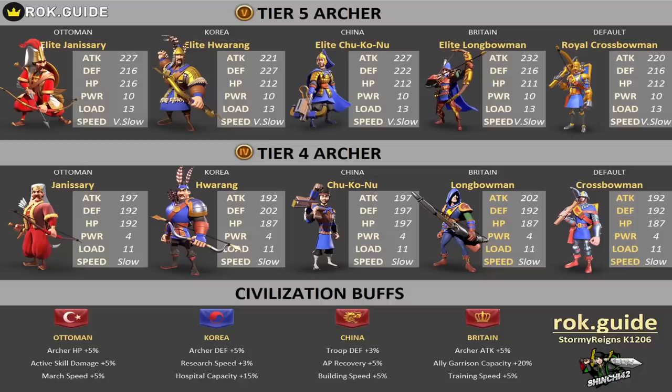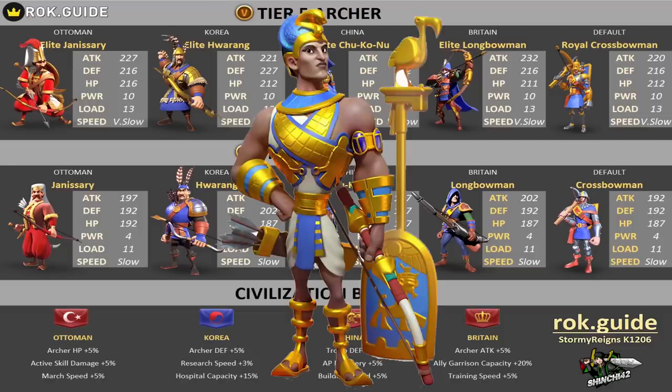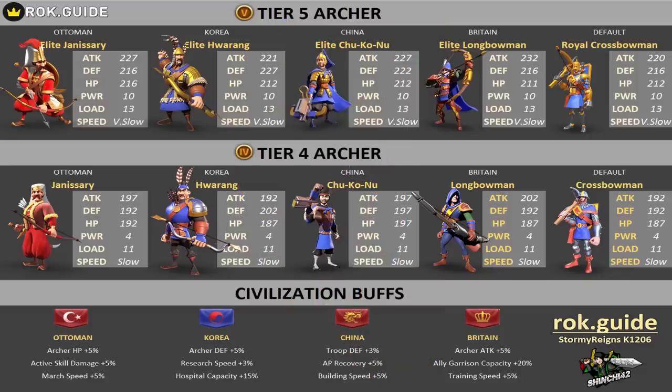We also have to think about the civilization buff. If you are picking a special unit, it comes with a civ buff. With Britain's civ buff, the reason I've stayed most of the time on Britain is that at the level of gameplay I've been playing, training a great amount of troops, it's very beneficial to have the troop training speed plus five percent. If you are a spender and you train a lot of troops, this might be beneficial for you. With the new commander Ramses, the archer plus five percent attack is going to amplify my normal attack as well, which is really amazing.